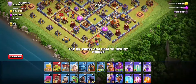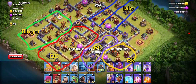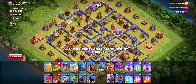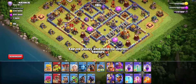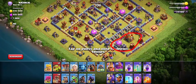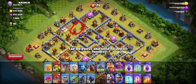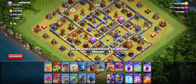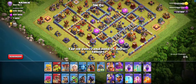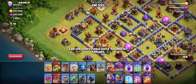Welcome back guys. Straight into the tips - first base. This is the plan we're going to use. It's a really consistent plan, so if you ever come across this layout you can use it to get three stars easily. The tunnel is right here so we'll use the king to get that. We'll use the flinger to go for that multi-inferno around the warden tower. We'll charge from the side into the merge cannon going into the core.